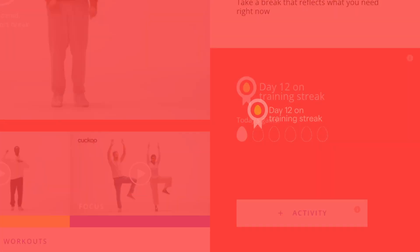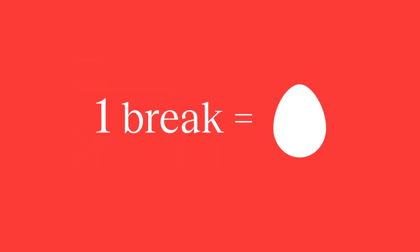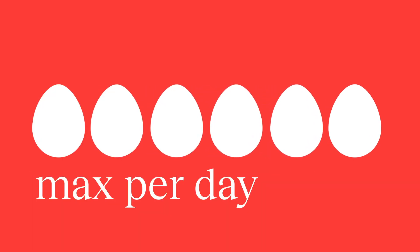So, what's next? A break a day keeps the doctor away. Be active in Cuckoo every day to keep up your streak. One break equals one egg. You can collect a maximum of six eggs per day. Why? It's just more fair that way.